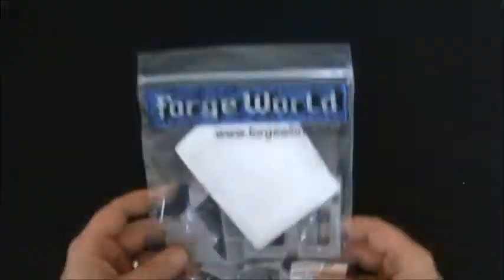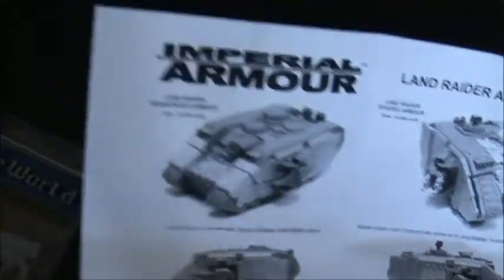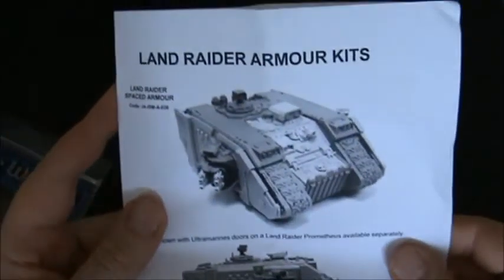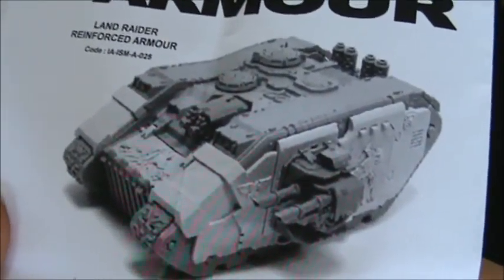For the other Land Raider, which I haven't bought yet but I've got the bits for, we've got Terminator Land Raider doors from Forge World — you get the two side doors and the front door. Very nice, I've had these before. And this I have not had before: this is a Land Raider Reinforced Armor Kit. I was just browsing the Forge World website and I'd never seen this before, so I thought I'd pick it up to see. It was £19, so quite expensive. The pictures on the Forge World website don't do it justice. The instructions show the spaced armor — where you can see the gap between the Land Raider and the armor — and then this is the reinforced armor, where you can clearly see the resin as opposed to the plastic bits.